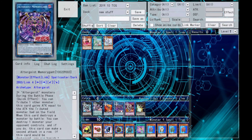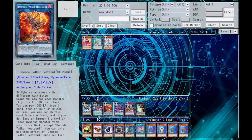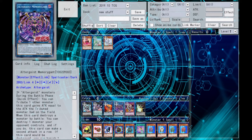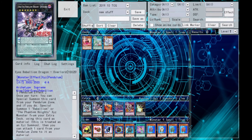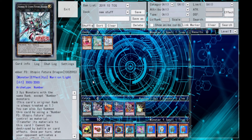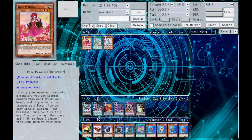Those are the extra deck cards. My favorites are Memorigant first, then Decode Talker Heat Soul — they're interesting legacy support cards. But anyway, we've got some plant stuff to look at next, which is more interesting.